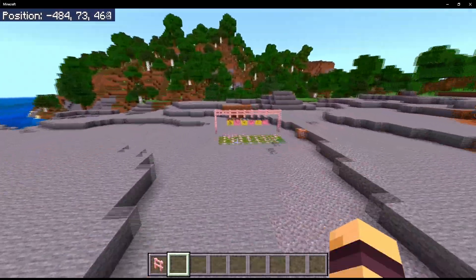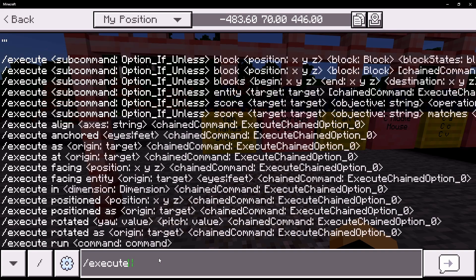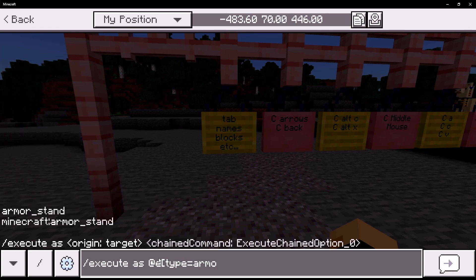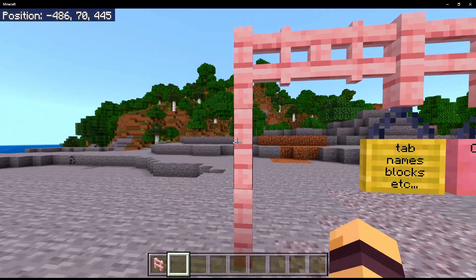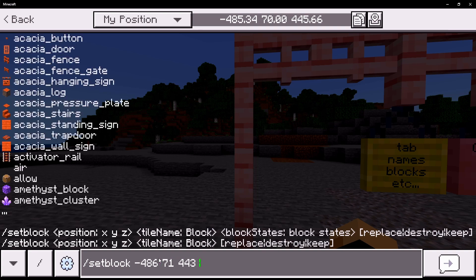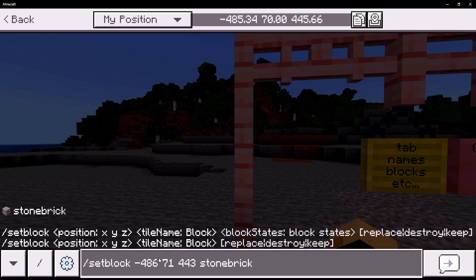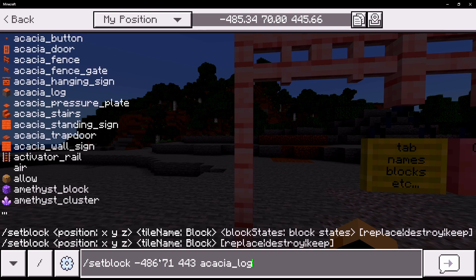Tab completion is also useful for names. If we do 'execute as @e', we can tab through all entities. If you do 'type=' you can tab through all entity types — for example, armor_stand. I don't need to type out the entire thing; I just type 'arm' and tab-complete to armor_stand, which saves a lot of time. Same with the 'setblock' command — if I type 'sto' I can tab-complete to stone, or maybe stone_bricks. If I type 'gra' I can tab-complete to grass, grass_path, seagrass, or tall_grass very easily. If I don't remember the name of something, I can just tab through all of them to find what I want, like a barrier block.